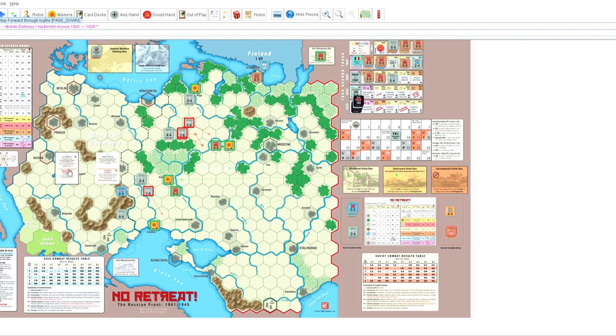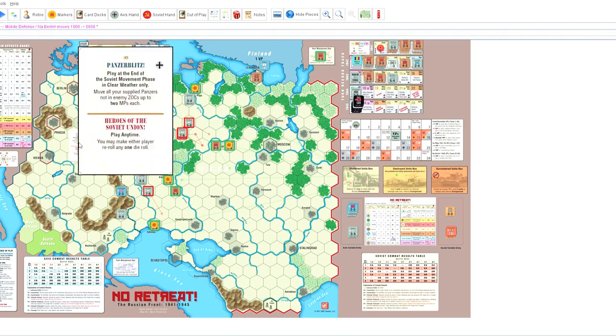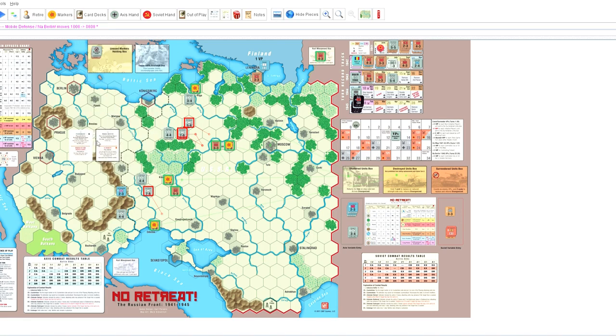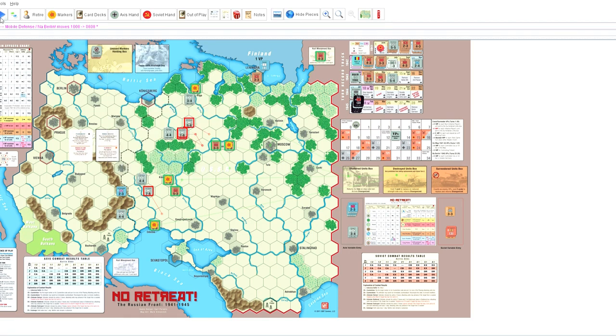This is where he drops a few cards on me. The first card says: play at the end of the Soviet movement phase in clear weather only — we're in clear weather — move all the supplied panzers not in enemy zones of control up to two movement points each. So this is where he's really going to maneuver. He also plays in the counterblows step to place two counterblow markers on the map.